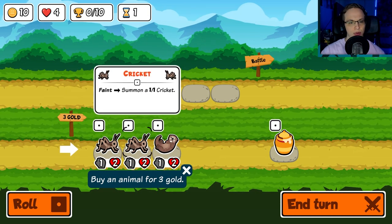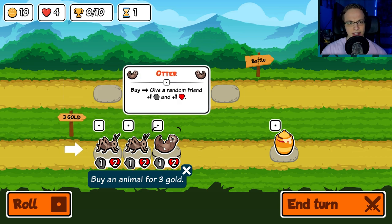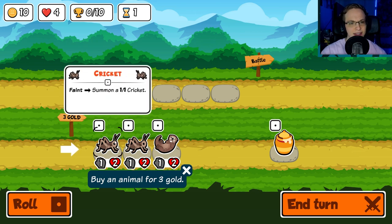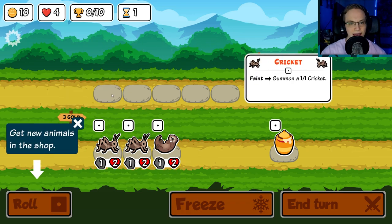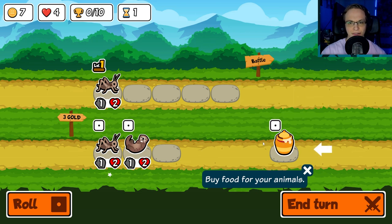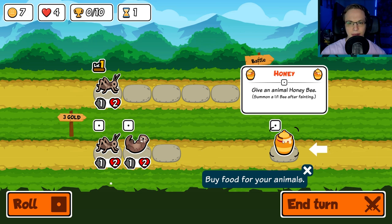So buy an animal for three gold. It seems very much like auto chess, right? I'm assuming once you get three of each, you combine them. Cricket — faint, summon a 1-1. I don't really know what faint means; I'm assuming when it dies. So we'll buy that. We also have to buy food for your animals. Summon an animal honeybee — summon a 1-1 bee after fainting. Wait, what? Buy food for your animals?